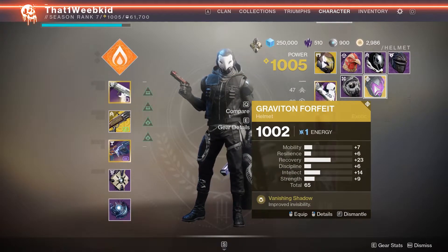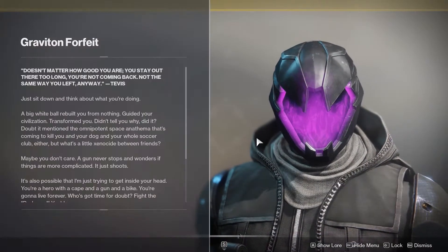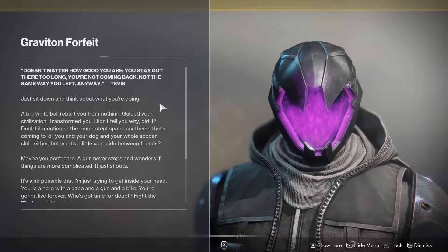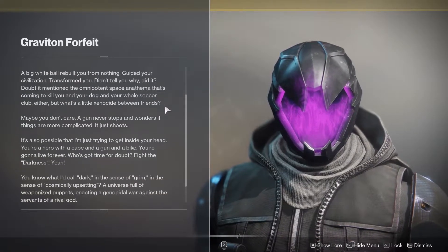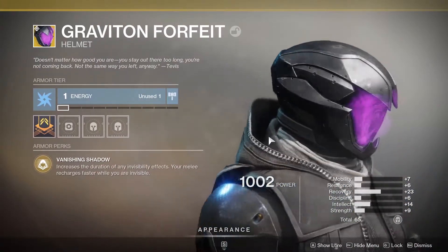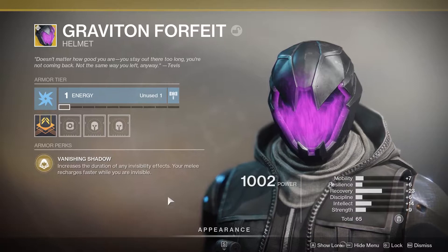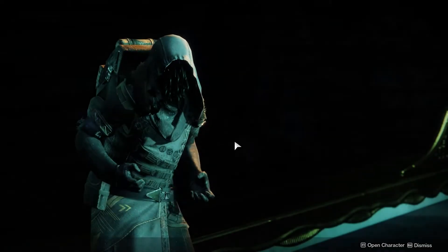The thing that he gave me from the Engram is Graviton Forfeit. I actually kind of want to do a super serious, deep-voiced reading of the whole lore card on this exotic because it is honestly one of the coolest lore cards in the game. It's also one of the coolest helmets in the game. Increases the duration of any invisibility effects. Your melee recharges faster when you are invisible. That is very cool.